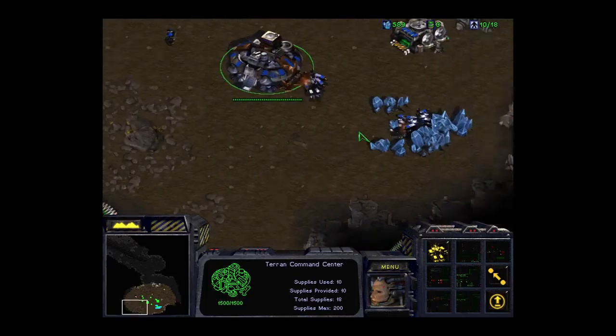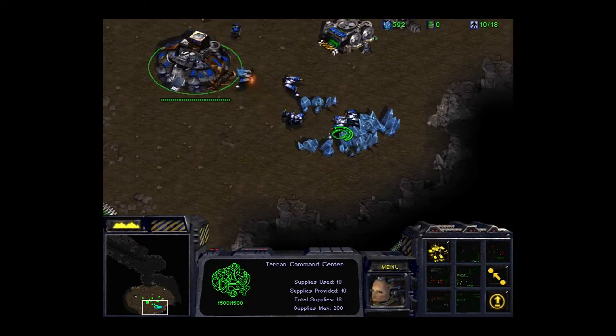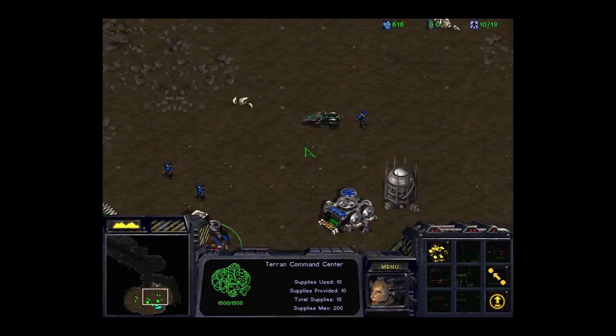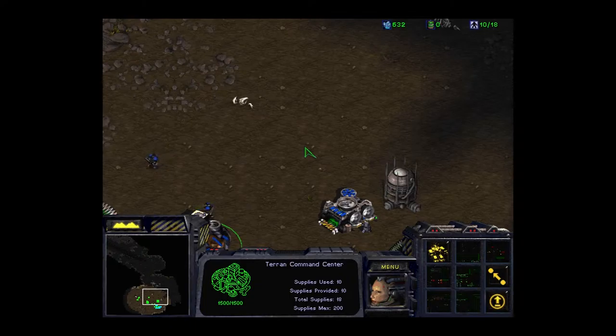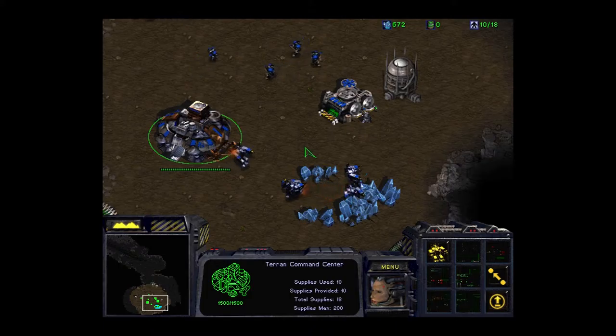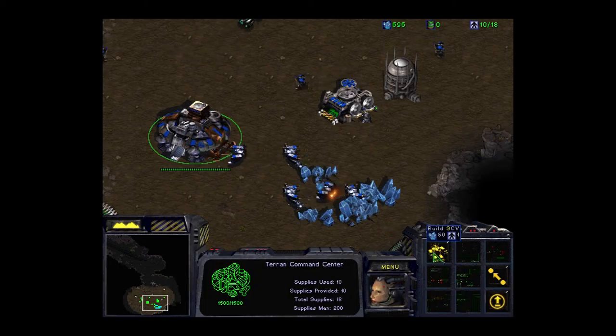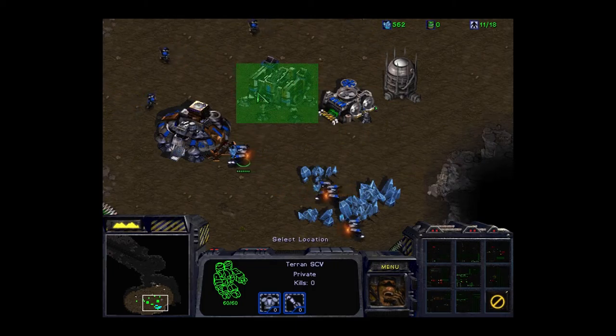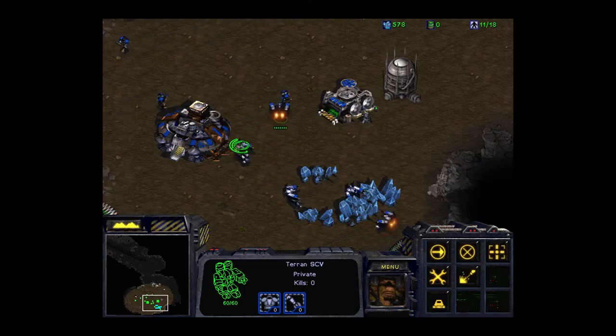Many Terran base structures have the ability to lift off - meaning the building can actually fly. This is really useful because resources can run out, and instead of abandoning expensive buildings, you can just pick them up and fly them over to a new resource site. They're slow, but it's a great utility. More so, when attacked by ground units, players will just lift their buildings off - once airborne they're considered air units and can't be touched by ground forces.